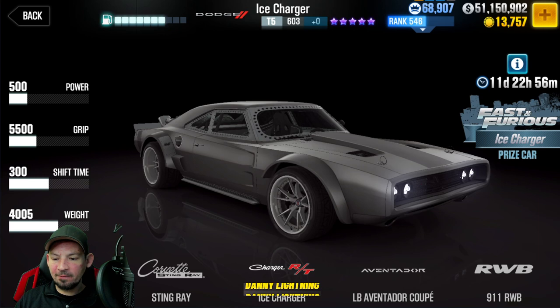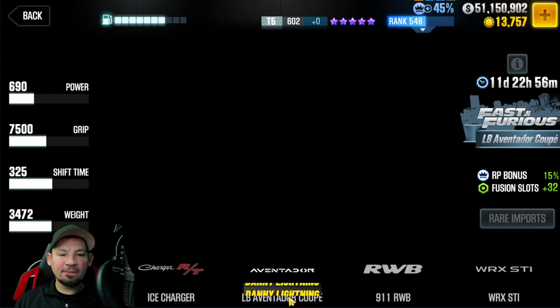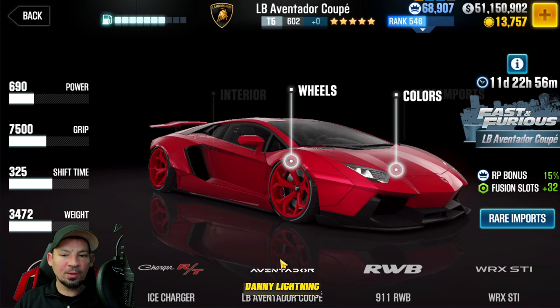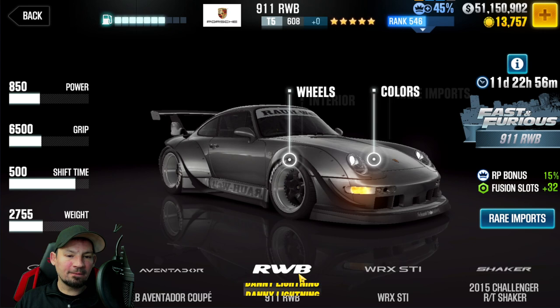Let's take a quick look at all the different cars in the Fast and Furious section. First, you've got your Ice Charger — this one is a prize, you can only win this by completing the events. You've got your LB Aventador Coupe, which is going to be used for some future Fast and Furious event. And we've got the RWB 911, a very cool car, also going to be used for some future Fast and Furious event.